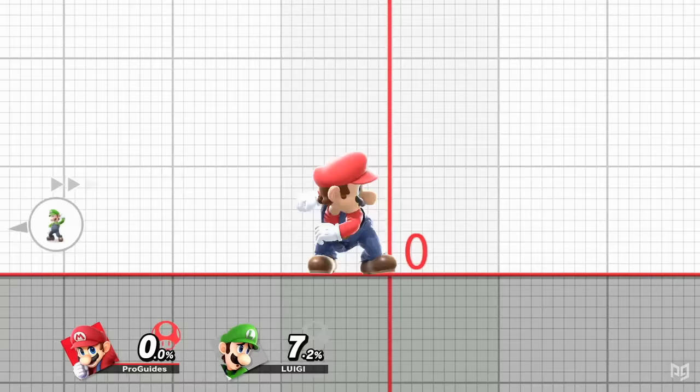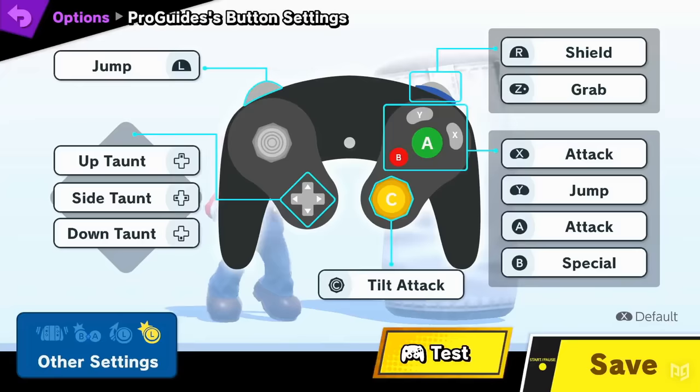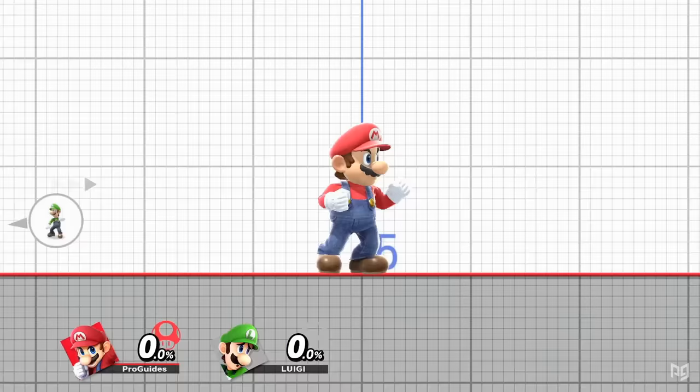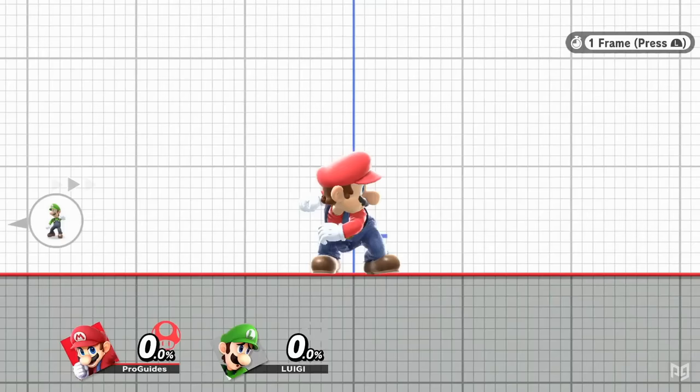You can also use a similar technique to perform an instant reverse back air. During the beginning of an initial dash, hold back on the C-stick while holding forward on the left stick, then immediately press jump. This will require C-stick to be set to tilt, which is a good setting to use anyway, and having a shoulder button set to jump will come in handy too. You can do an instant reverse back air manually as well — simply dash forward, then immediately hold back on the left stick and input jump quickly afterward. It's imperative that you're still holding back on the frame that you input jump, which will give you an instant reverse jump that you can use for any aerial you'd like.